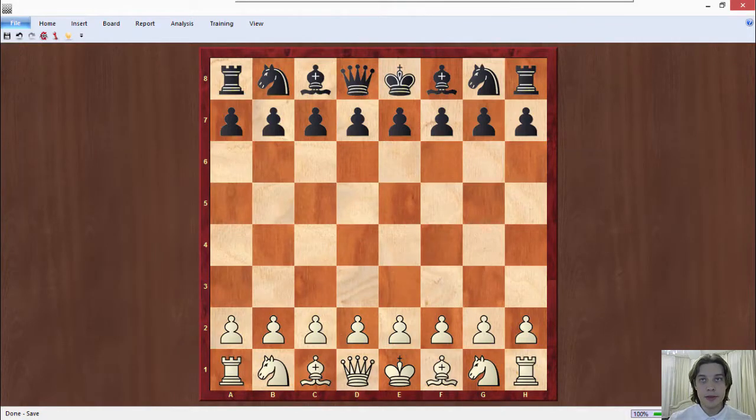Hello, this is Candidate Master Wiktor Neustroev and today we will observe game number 10 between Fabiano Caruana and Magnus Carlsen. Let me just remind you that this is the World Chess Championship 2018 and this match is played in London.